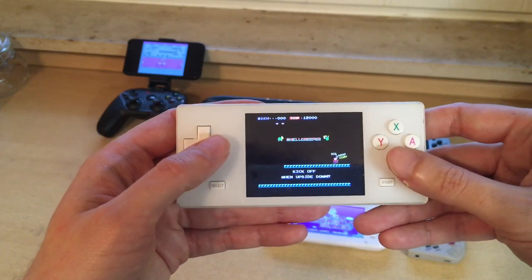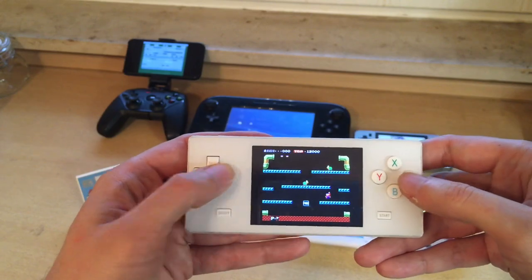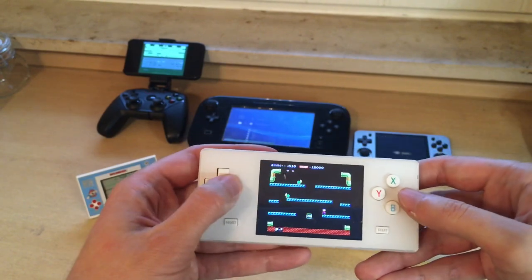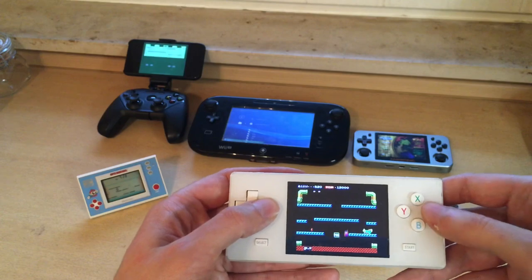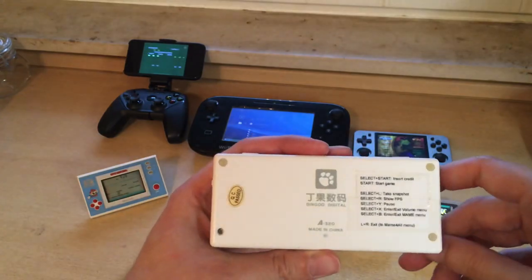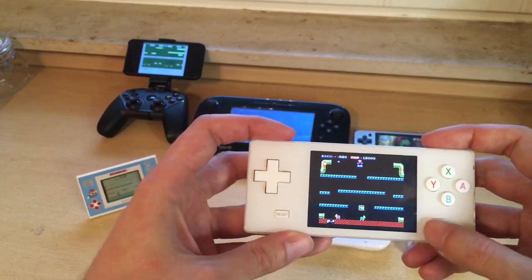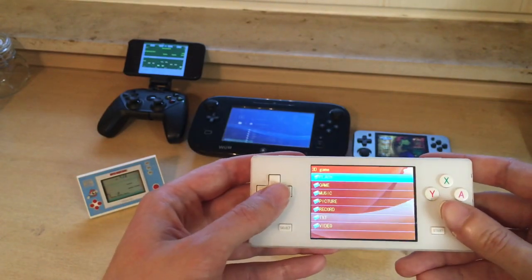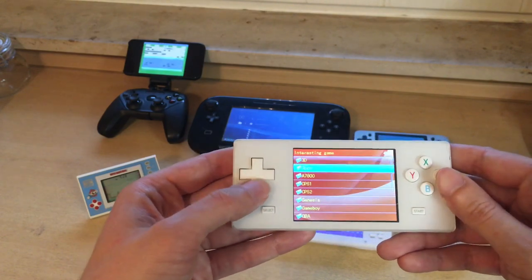Here I'm playing what's labelled as Mario Bros. The controls are very difficult on this. I can show you the menu — LR is exit to menu. The interface is just so annoying. You go into 3D game to play MAME, or into interesting game to play other systems.